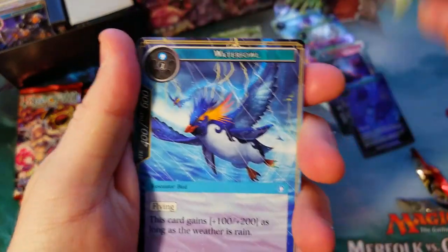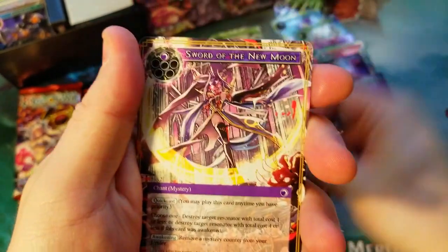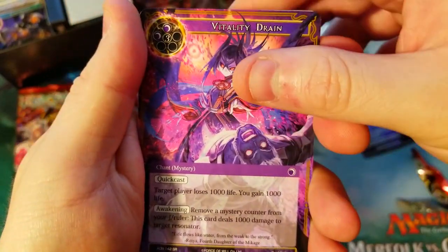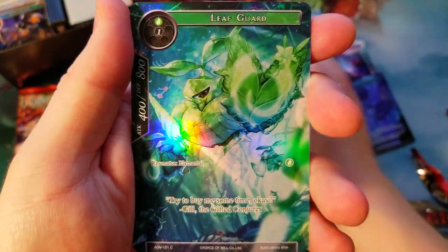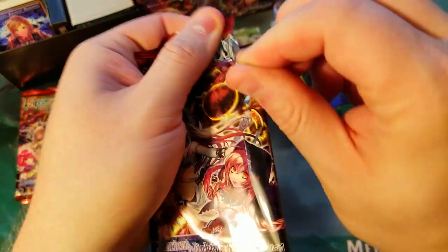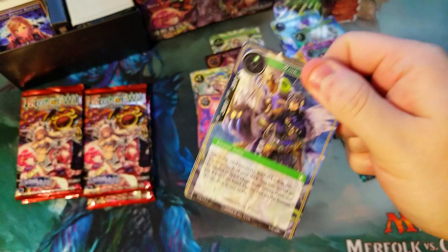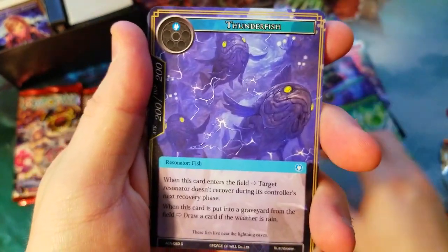Penguin, cool Basilisk, Goblin, New Moon, Vital Drain which is a secret rare as well, and a Leaf Guard which is just a common. We're getting a lot of secret rares — well, I keep saying secret rare, it's actually a super rare. My bad — you'd think I would have figured that out by now.